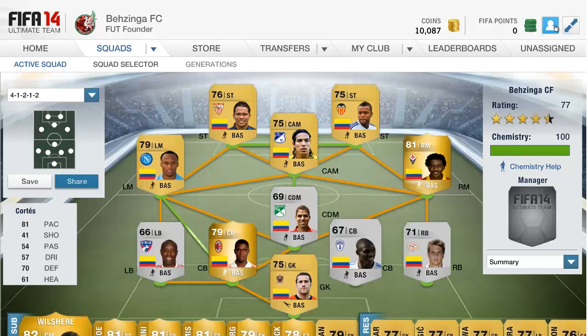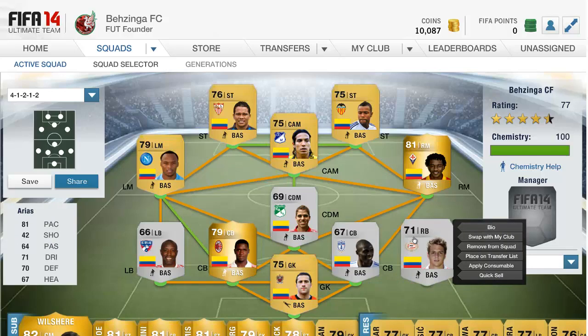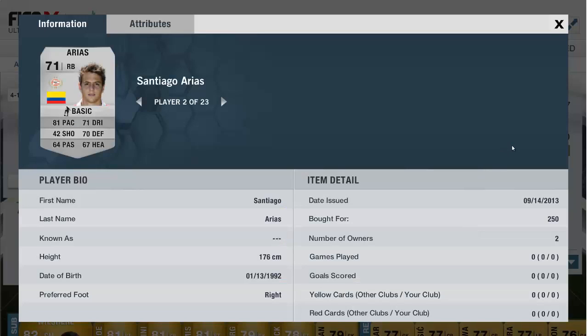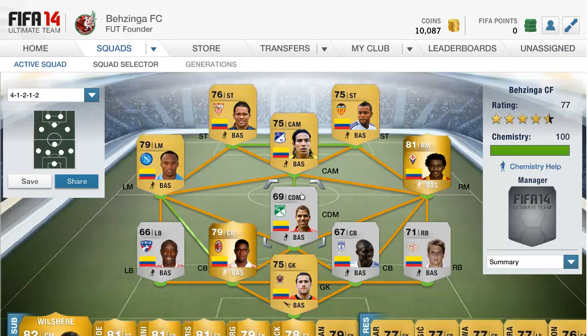To finish off the back line in the right back slot we have Arias. He has 81 pace, 71 dribbling, and 70 defending — great defensive stats. He is a silver and I picked him up very cheaply for 250 coins. Bear that in mind — you can pick up a quality team for very little coins just by targeting nationalities and leagues that not many people are clocking onto.